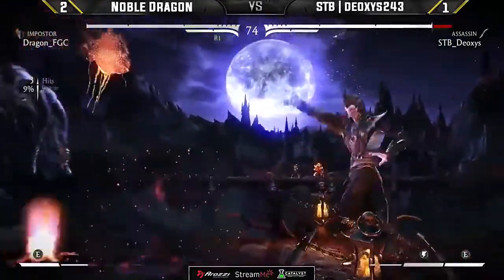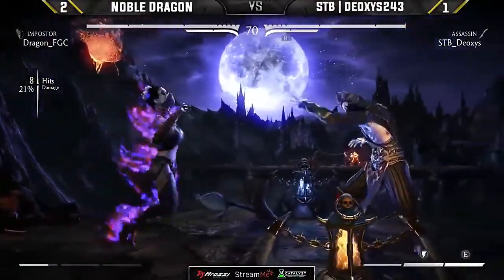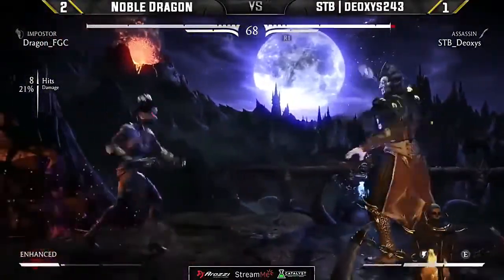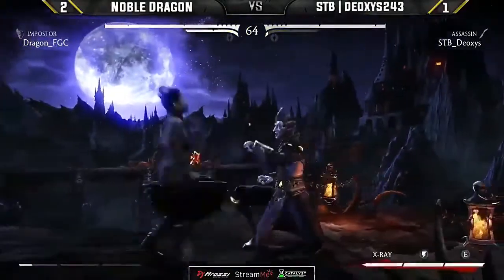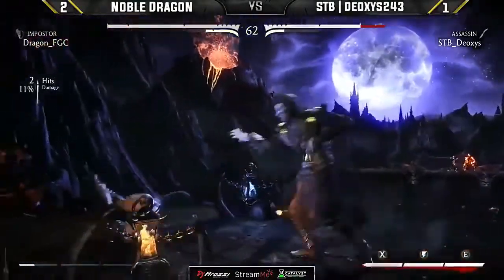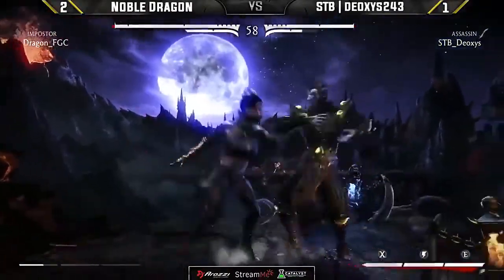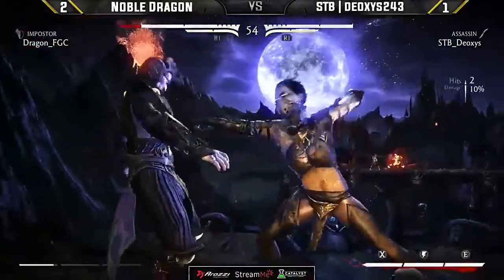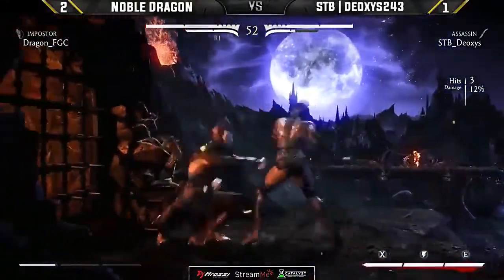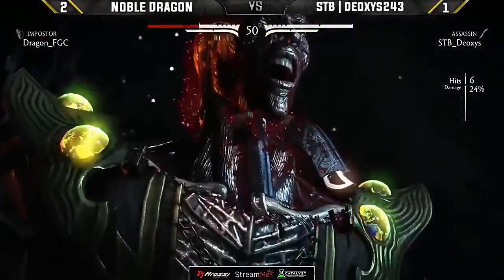What is the mix? A nice block by Deoxys. Dragon spending the bar to keep himself out of the corner range. Deoxys making good use of that corner interactable. Just taking his time — Deoxys is respecting Dragon's pokes, because those pokes and Hellsparks are a serious threat. He just does it — this man hits Dragon.